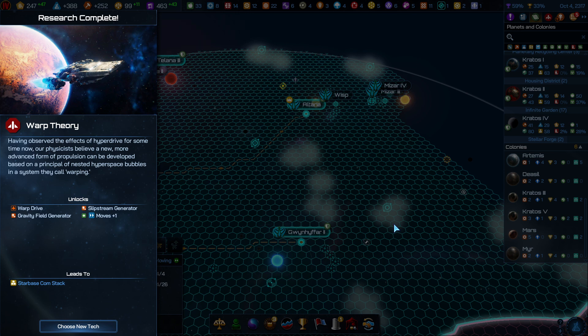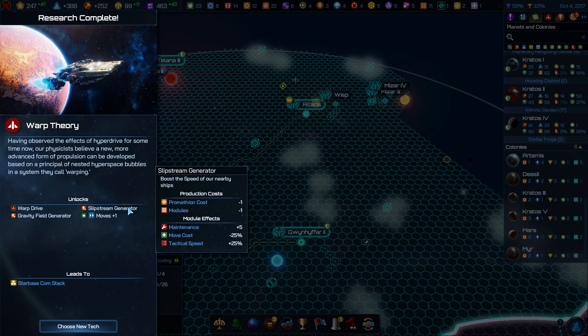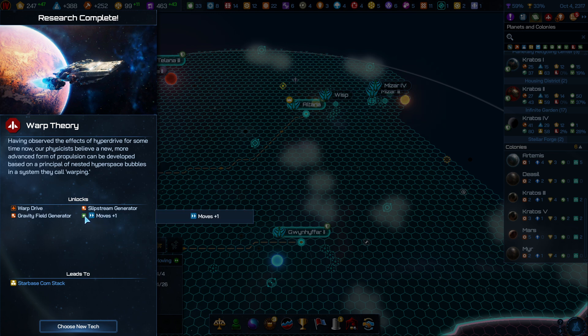New research completed — Warp Theory. Our physicists believe a new more advanced form of propulsion can be developed based on nested hyperspace bubbles in a system called warping. This nets us the warp drive module for ships, the gravity field generator for star bases which affects movement costs in our favor, the slipstream generator for star bases which slows enemies down and increases our tactical speed, and an immediate plus one movement to all ships automatically without refit.